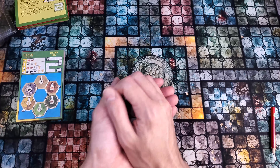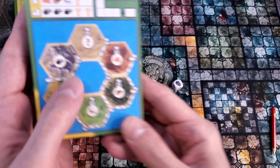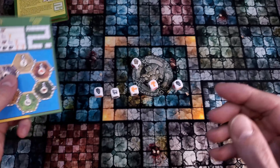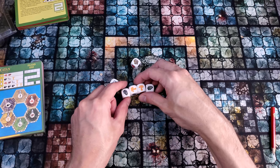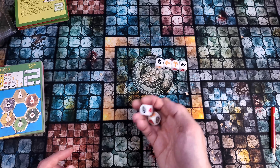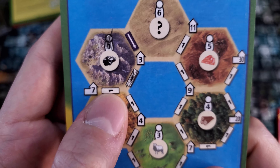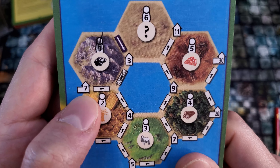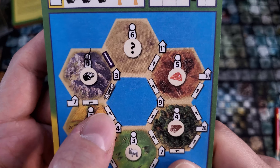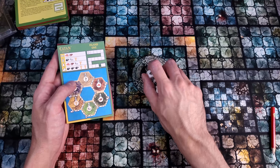Let's begin round two by rolling. And would you look at that — this is actually a pretty fantastic first roll. If I had built this road, I would be adjacent to this city, and a city costs three ore and two wheat. I've got two of the ore and two of the wheat, so if I wanted to hold those back and re-roll these two dice, I'd have a pretty good chance of getting that last ore. But it doesn't matter because I need to have this road built first before I can access the city — I'm not adjacent to it. The only things I can build are one of these roads and this settlement, so I'm not going to keep any of that roll and I'll go ahead and roll again.